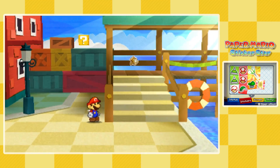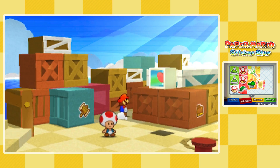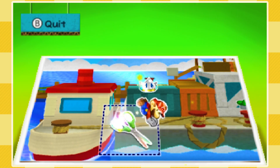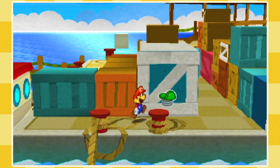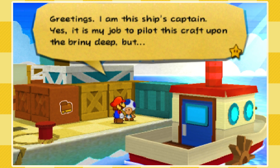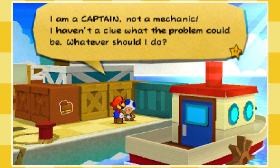Scraps are things that have already been paperized — like if stairs fell off, you'd pick them up as scraps. Things are actual objects with different sides and dimensions. Anyway, that toad captain can't move his boat for two reasons: he doesn't have the wheel, and his boat is literally tied to the dock. He introduces himself as the ship's captain but says he has no clue what the problem could be.